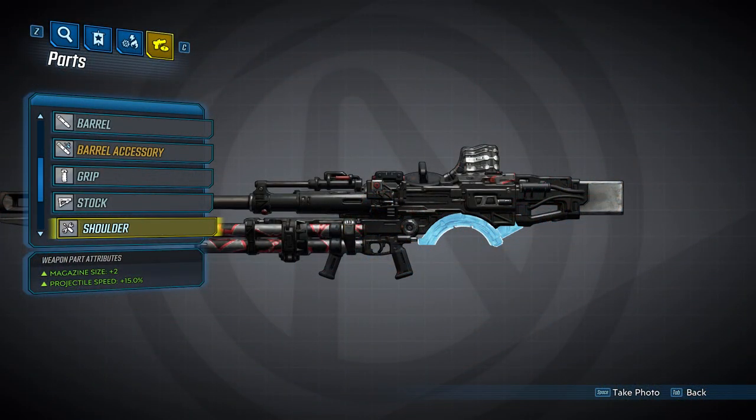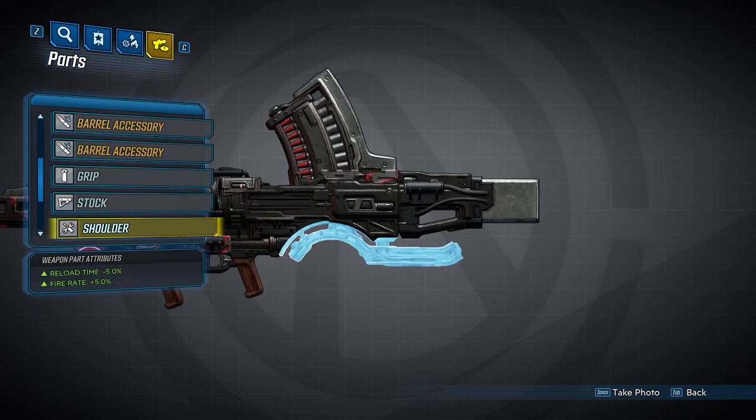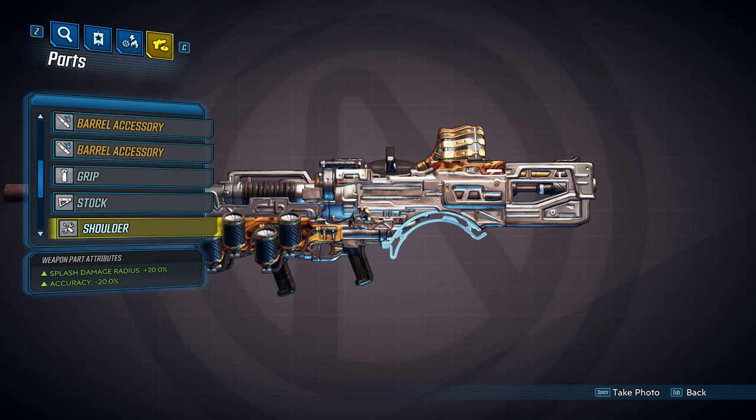Now we'll move on to the three shoulders. The first shoulder will increase your magazine size by 2% and increase your projectile speed by 15%. The second shoulder will decrease your reload time by 5% and increase your fire rate by 5%. And the third one will increase your splash damage radius by 20% and give you a 20% accuracy bonus.